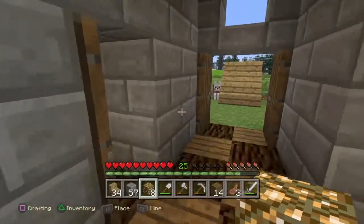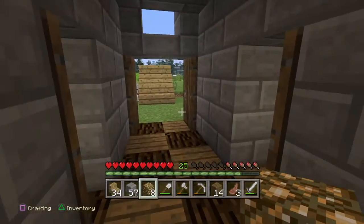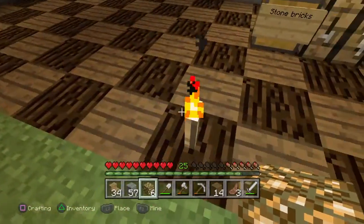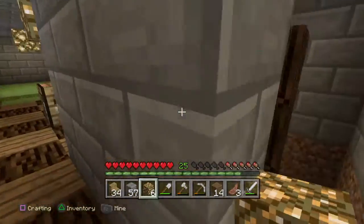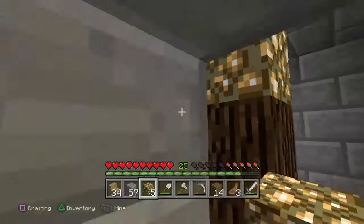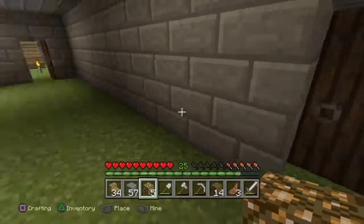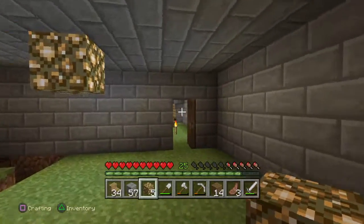I don't know where I should put this last piece — I think the hallway. I have to put two pieces in the hallway to make it even. Alright, now let's delete all the torches. There. Torch. There. Pretty lit up. Not bad.